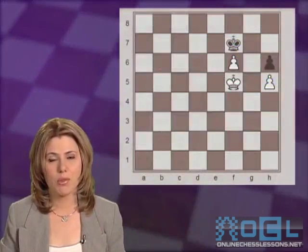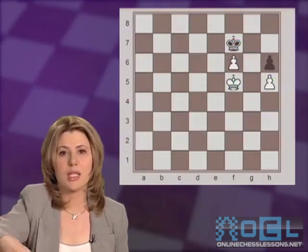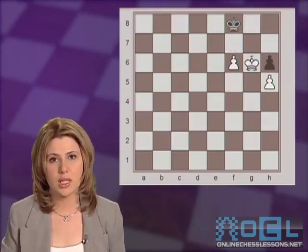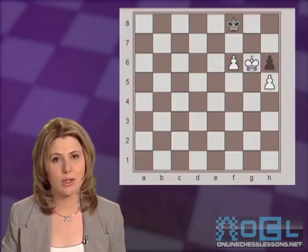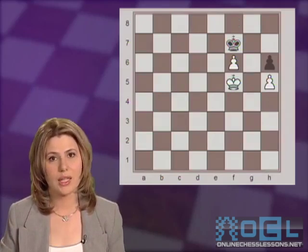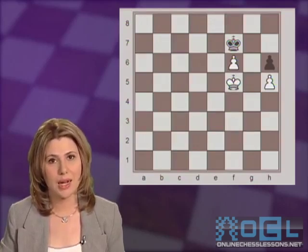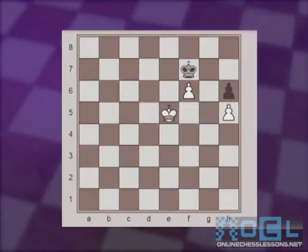Let's see now another very important type of position. In this position, if it is black to move, black is in zugzwang. Black must go down with his king to the 8th rank, allowing the white king to come in to g6 and then capture the pawn on h6, gaining a second pawn and winning easily. But let's see what happens if it is white's turn. White's goal is simple: to reach this very same position with black to move. And the way to accomplish this is by triangulating with the king. King e5, king f8. Now, if white wants to simply advance with the pawn, king e6, king e8, f7, king f8, the game is a draw, because the only way to hang on to the pawn is coming to f6 and that would be stalemate.